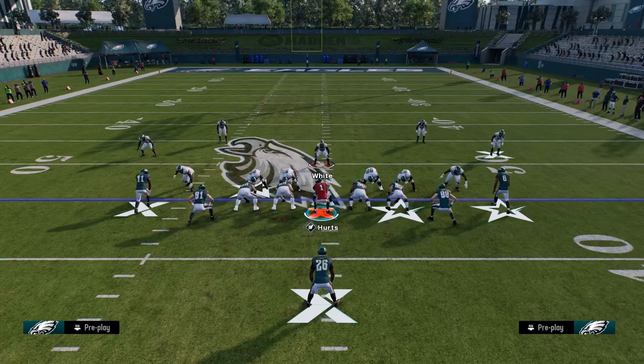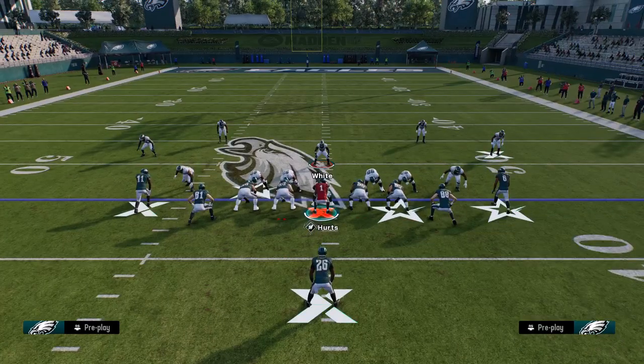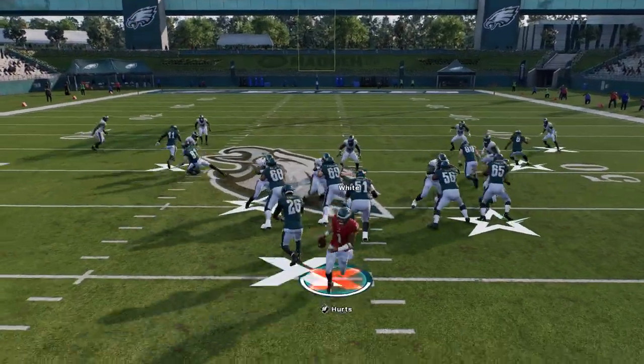All you're doing is putting your tight end Goddard on a streak, and your other tight end on the out route. On PlayStation that'll be X on the streak and Triangle on the out route.